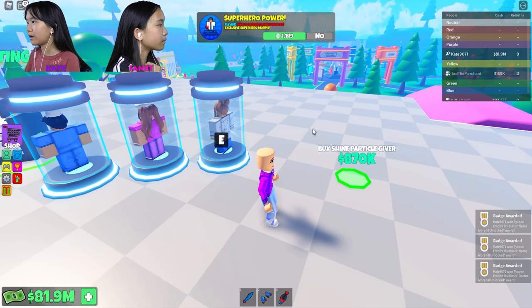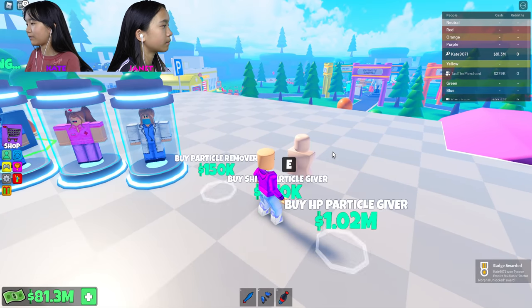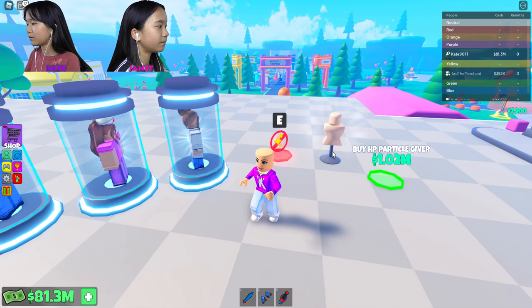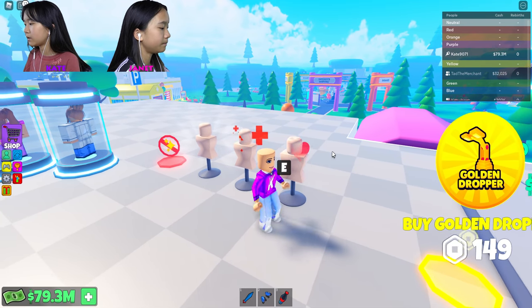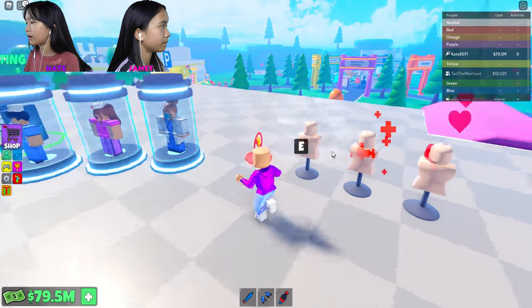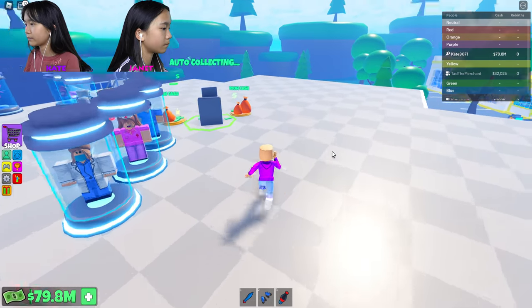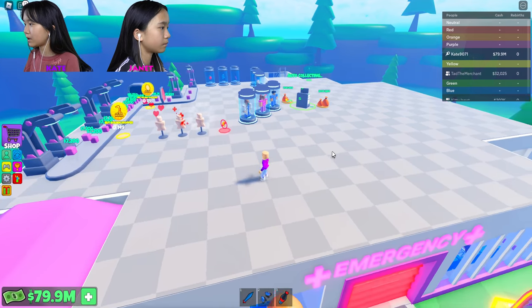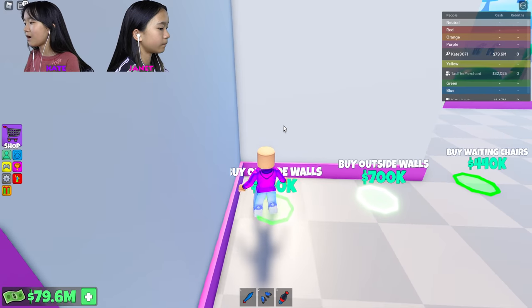Oh, doctors. I keep getting badges for unlocking morphs and stuff. Hey Kate, look — we're fast! These are the things you can collect again. Oh, these are like particle effects — that's cool. What's this one? I don't see anything on that one. What else up here? Outside walls — now it's unlocking stuff. Inside walls, waiting chairs. Fish tank, windows, chairs.